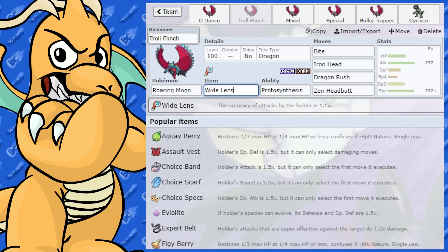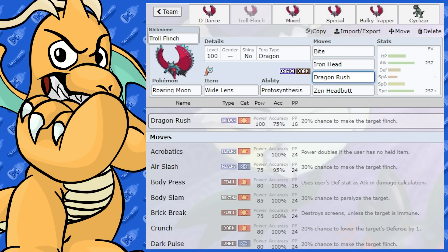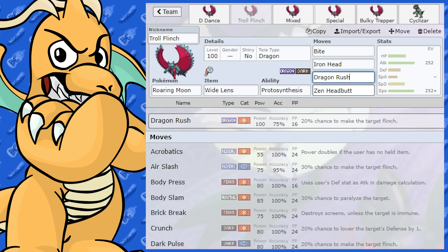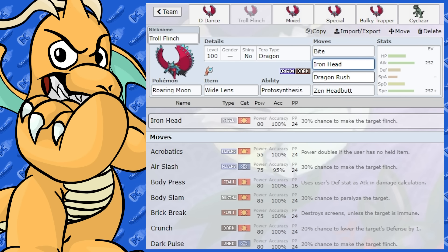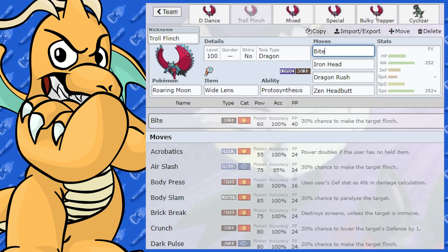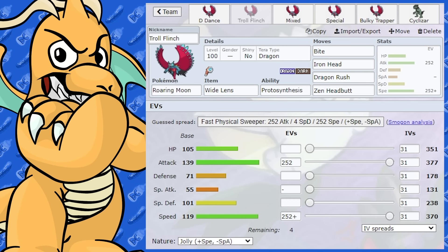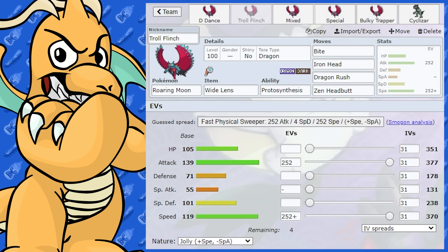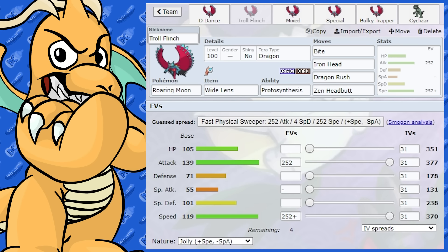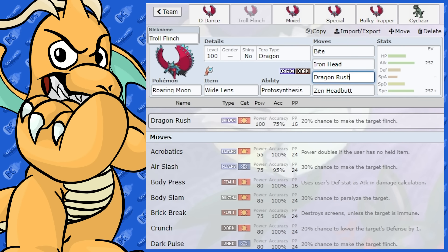With Wide Lens, that gives it a 10% accuracy boost, bumping Dragon Rush up to 80%, which is cool. And we've got Zen Headbutt too, which is good since it's weak to Fighting types. You've got STAB Dragon Rush with 20% flinch chance, 30% flinch chance on Iron Head for Fairies. You could slot in Dragon Dance if you really wanted and probably take away Zen Headbutt. It's set up with the same EV spread as the Dragon Dance one — max speed and max attack, Jolly Nature.